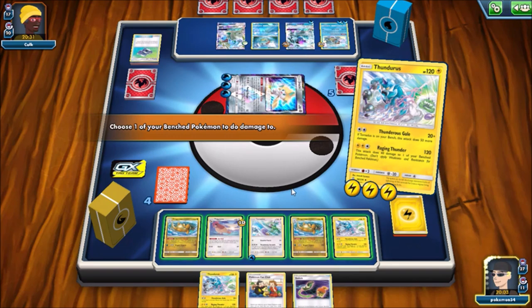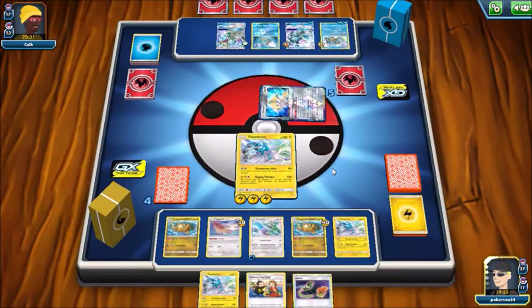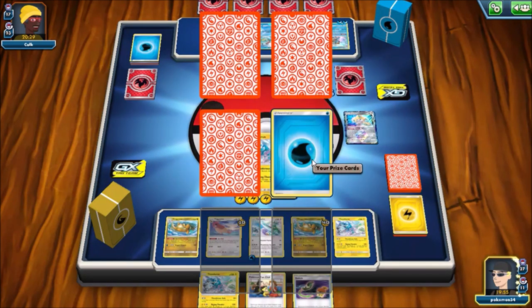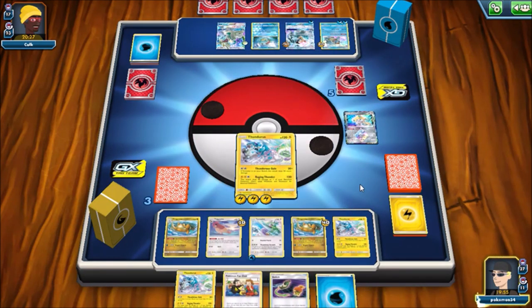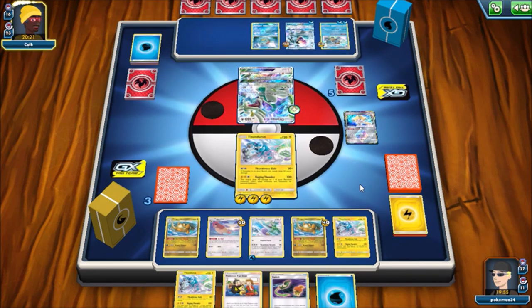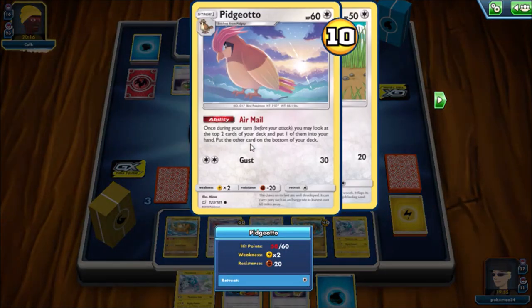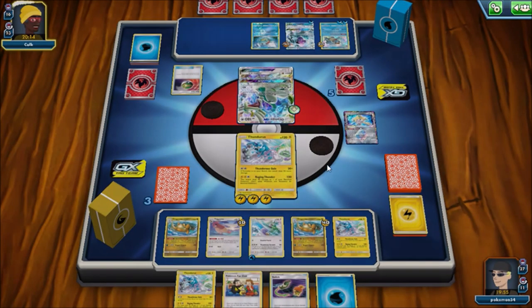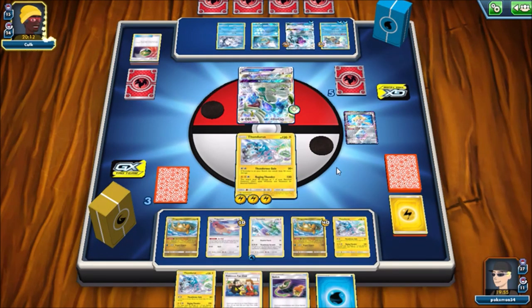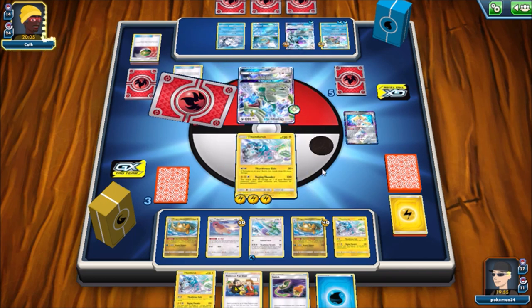Wait - I do damage to myself! I did not know that. I thought it was 40 to one of my opponent's Pokemon. Oh man, I thought it was 120 and I do 40 to something on their side. That is definitely a kicker. I'm going to have to be careful with that attack. My bad guys - I thought it did 120 and then 40 to one of my opponent's Pokemon. I'm dyslexic, I do apologize. We all make mistakes, we're human. I guess it's best if I mess up instead of you guys when you're trying to play these decks.